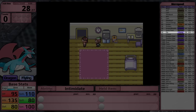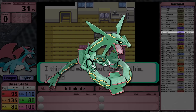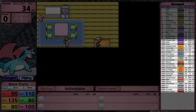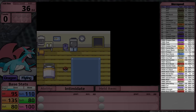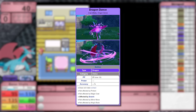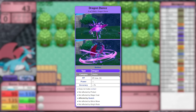It's very interesting that it gets Fly through level up. In Generation 3, there are only two Pokemon that can do this, the other being Rayquaza. Through TM and HM, it gets access to Dragon Claw, Iron Tail, Earthquake, Brick Break, Flamethrower, Fire Blast, Rock Tomb, Aerial Ace, Steel Wing, Fly, and Rock Smash. One notable omission is Dragon Dance.